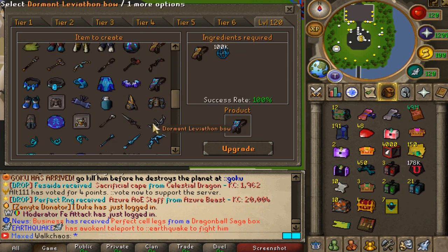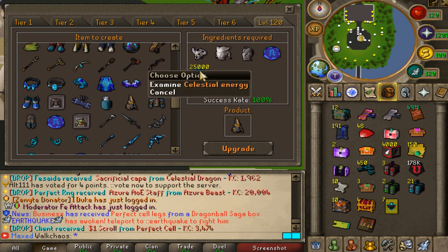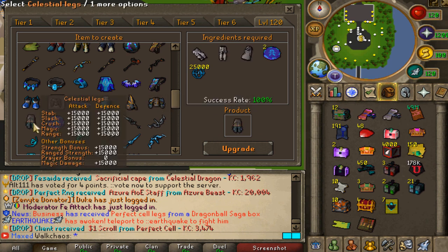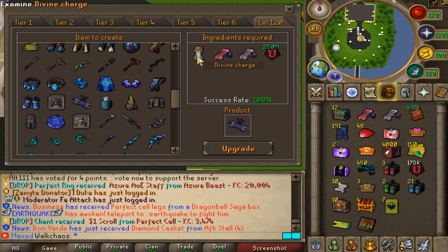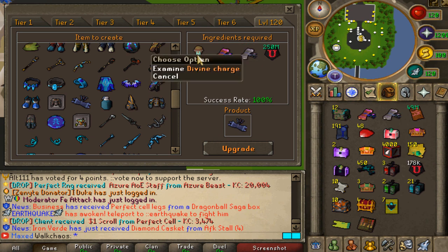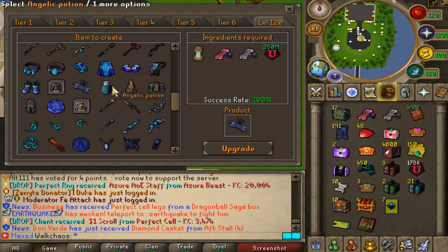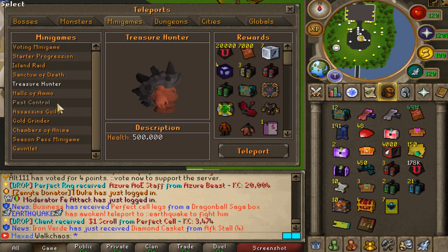Every single content piece can be upgraded with celestial energy — it's an endless grind. You can also go for the celestial gear, which is going to require the SOD items upgraded into those pieces, together with celestial attachment and energy, forming the celestial gear — a big upgrade for your account. Also, those scrolls are super freaking OP, you guys want to grind those. The angelic potion is very OP as well, requires angelic doses which are very hard to obtain, same as the divine charge. But those items are very, very OP.